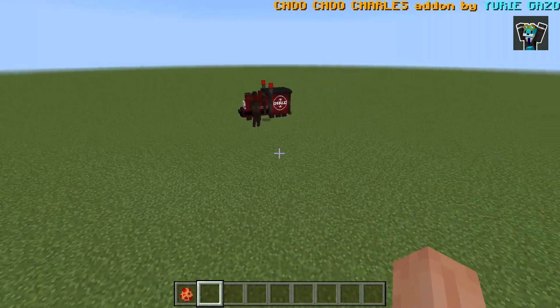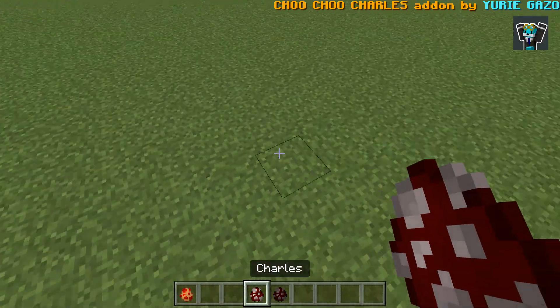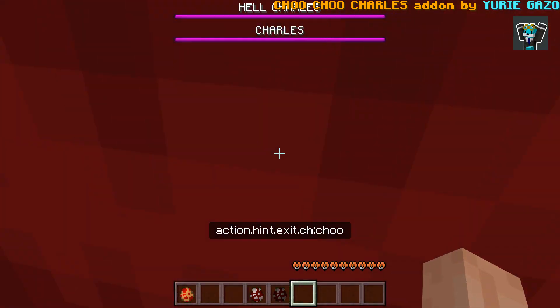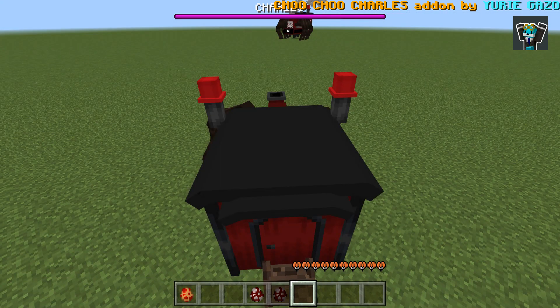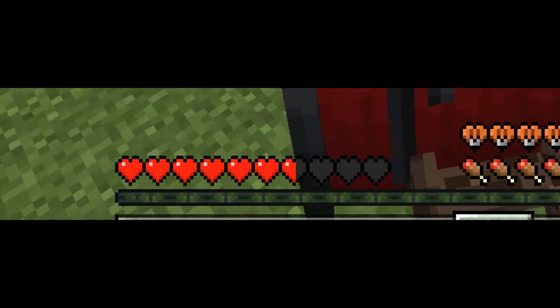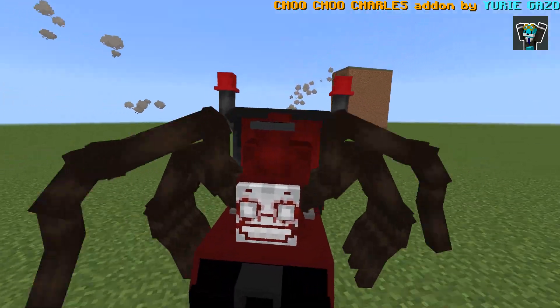Of course, don't expect to be as powerful as the real ChuChu Charles. For example, I'll spawn these really dangerous fellows — they are bigger, and maybe I'll fix that in the future if I get permission. I'm going into survival mode and of course they're gonna kill me. Oh damn, I'm already losing HP.